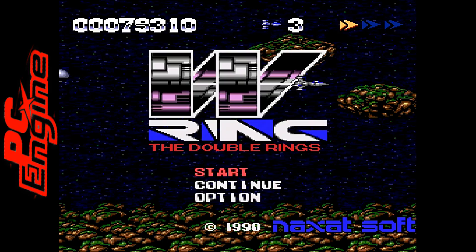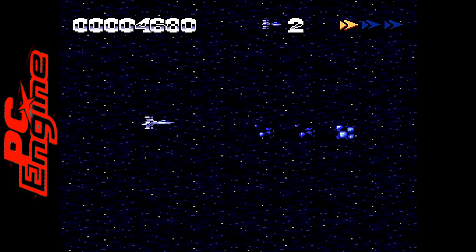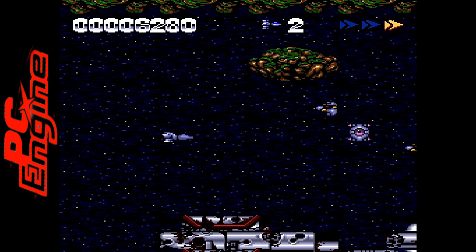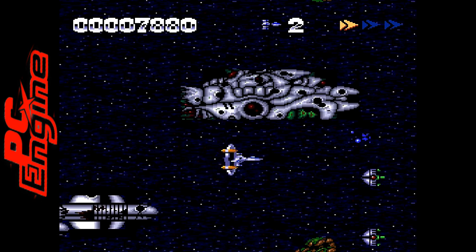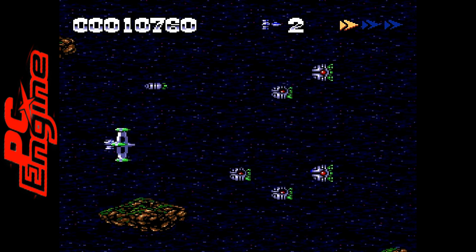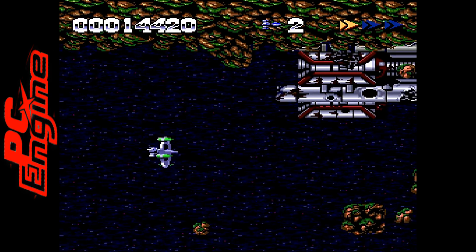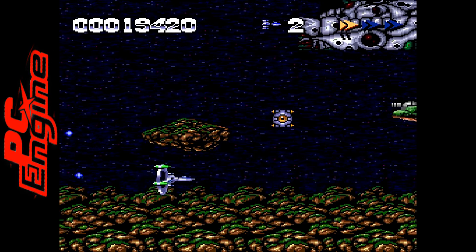Another obscure shooter is W-Ring: The Double Rings, a horizontal shooter that kind of has a Gradius feel but is a bit easier. You can speed up your ship — there are three speeds, though the third is a little too fast. It has a beginner mode, making it more approachable. It's fairly obscure and it was a nice gem to find. I definitely recommend it for someone who may not be the best at shooters.